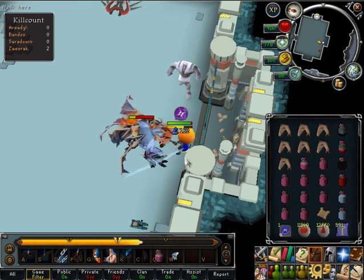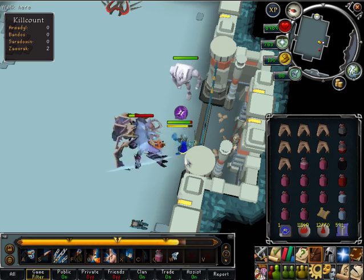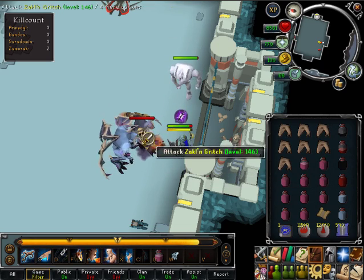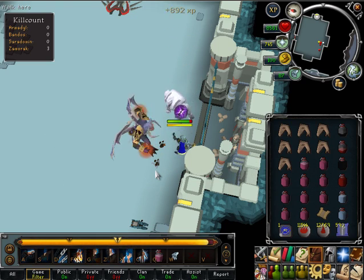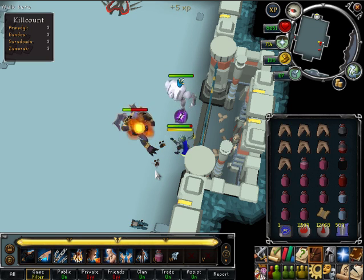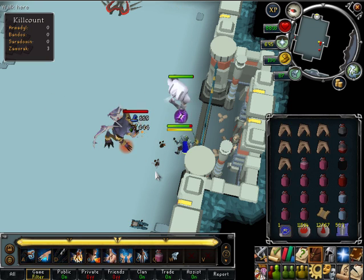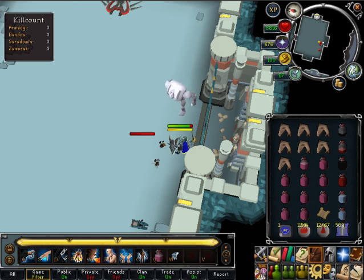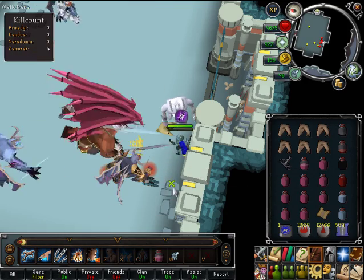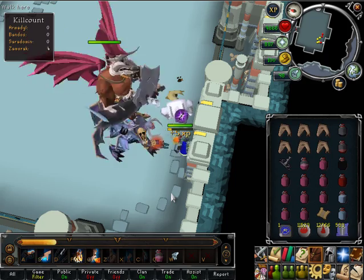For example, Bandos has a general that is able to use melee and range, as well as a minion that can use melee, a minion that can use range, and a minion that can use magic. If you think about it in this manner, then using a melee setup is the obvious choice, since melee has a better defense against the other two styles, and since there is only one creature that can use magic to damage you a bit more than the others, since that is your weakness. By applying this to all of the bosses in the God Wars dungeon, you can determine what style is best to use for each one.